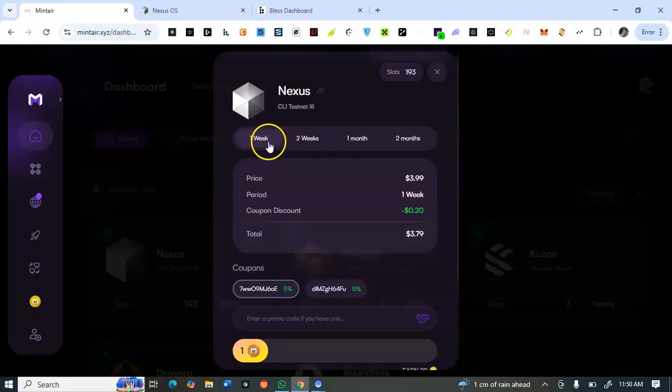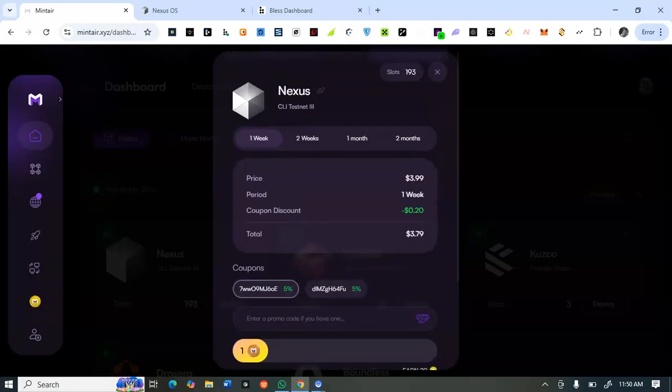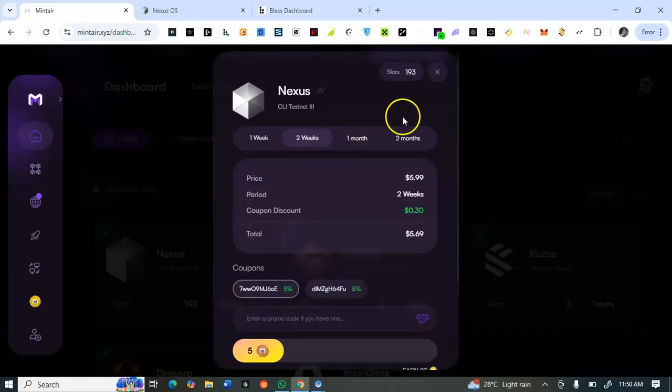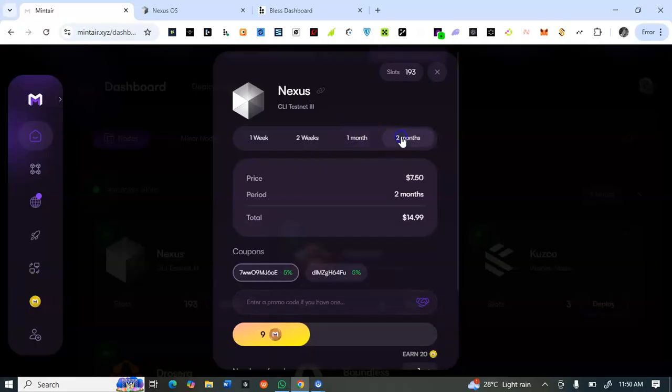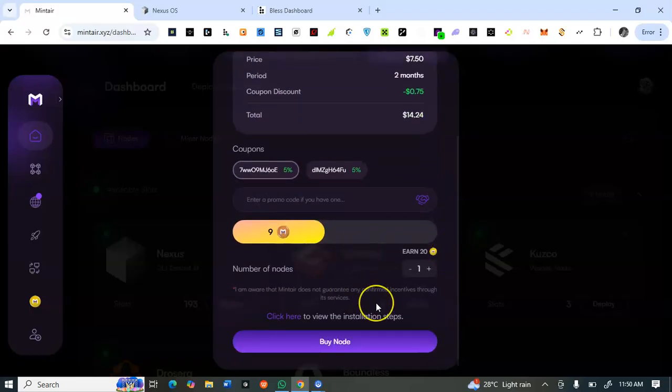Running the CLI node for one week costs $3.79. If you want two weeks, click on two weeks. You can select one month or two months depending on how many weeks you want to buy — you can see your total displayed. The best option might be two months. To buy, you click on the 'Buy' button.